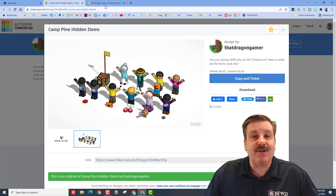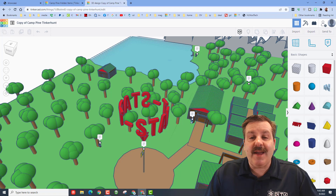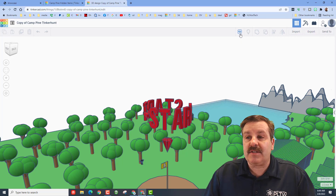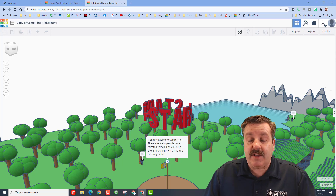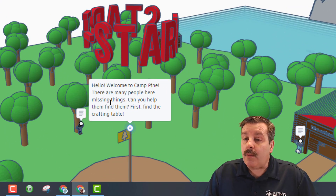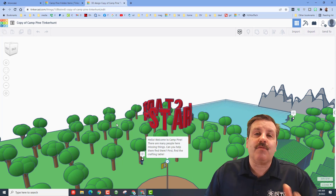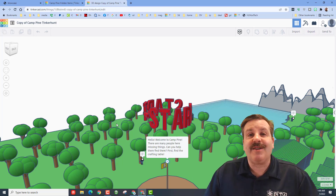I'm not going to give away anything, but I will show you that there are notes. I love that Andrea has a 'start here' note. Notice if you hide the notes they disappear; to bring them back you hit them here. It says: 'Hello, welcome to Camp Pine — there are many people here missing things, can you help them find them? First find the crafting table.' As you search through you will find notes that help find all the parts. It is a really cool fun project that Andrea has whipped up.